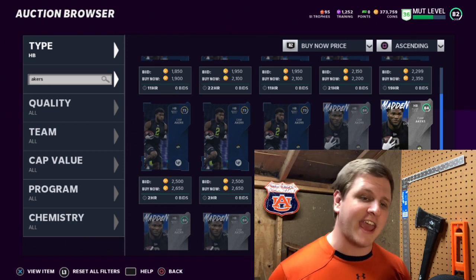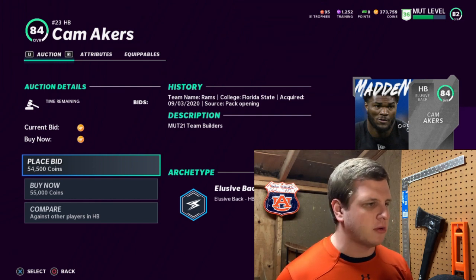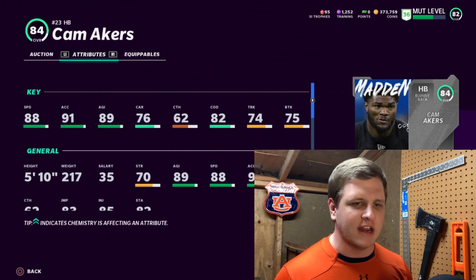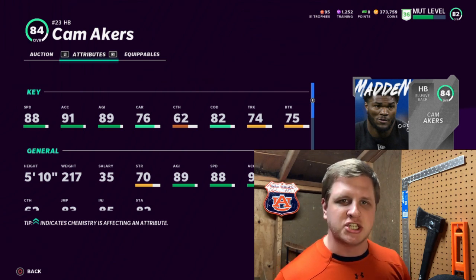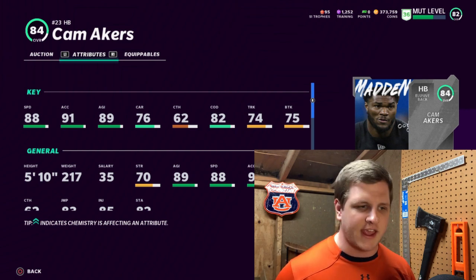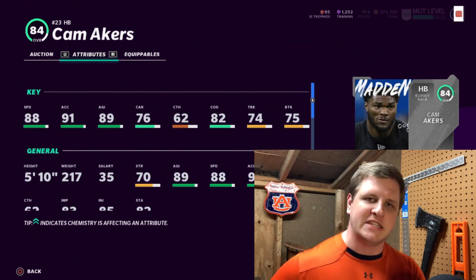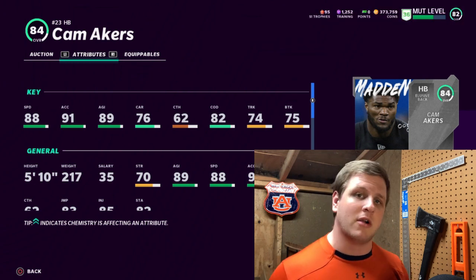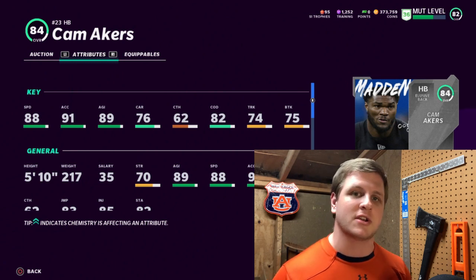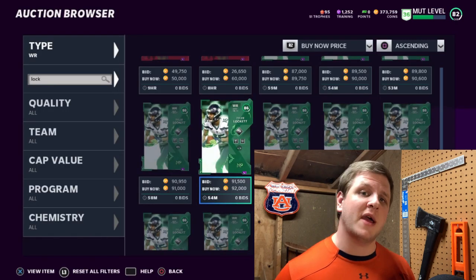At running back I decided to go with Cam Akers, one of the team builders, for 55,000 coins — much cheaper than Russell Wilson, but that's just because he's a running back. Look at his stats: 88 speed is very nice for an 84 overall, 91 acceleration, 89 agility. At the beginning of the year you want to favor agility and speed over pretty much everything else. His change of direction is pretty good at 82 as well. Speed is king right now, and Cam Akers is a great choice.